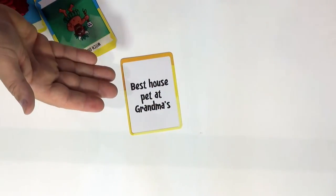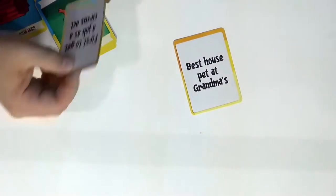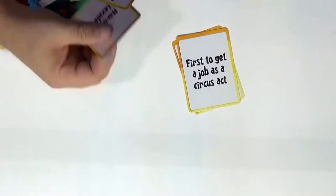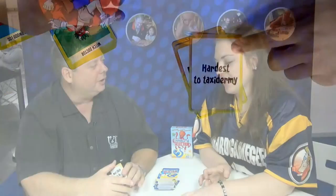But that's not all — this also comes with challenge cards. There's a set of double-sided challenge cards with different challenges on each side. You can pick one at random and choose that to be the advanced challenge for the battle. So the judge will have to look to see, for example, which one will be the best house pet at Grandma's, or the first to get a job as a circus act, or the hardest to taxidermy. It just adds a lot more fun variety into the game, and the redwood might win at that one too.